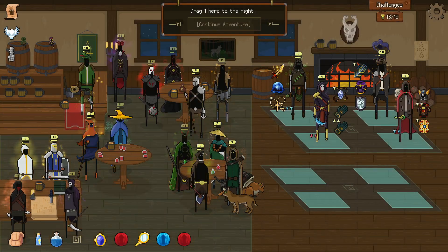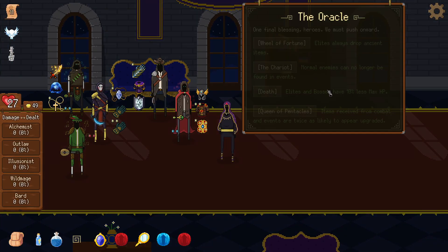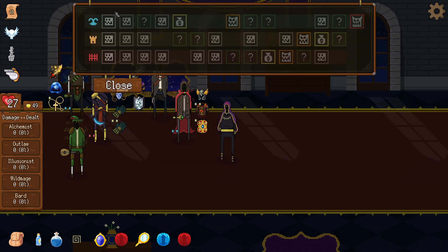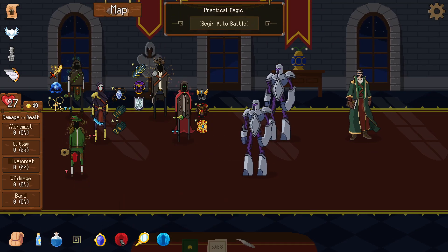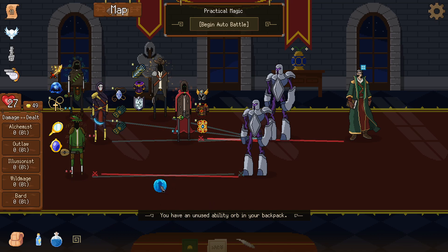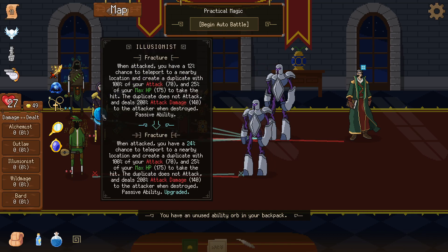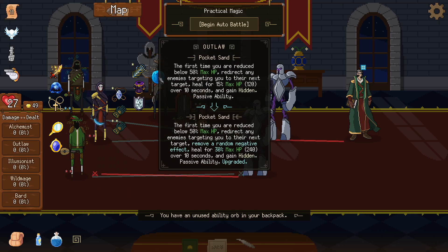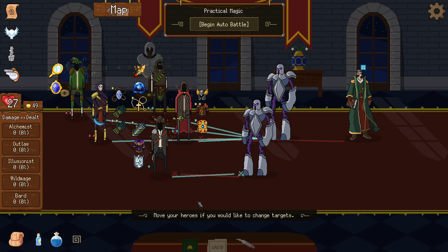Let's get the bard so we can heal illusions as well as the rest of the team. Let's make haste. Let's go middle, which has anti-heal — but we don't really care. Let's give the actives to the healer and the passive orb to the outlaw so he's on the sideline.